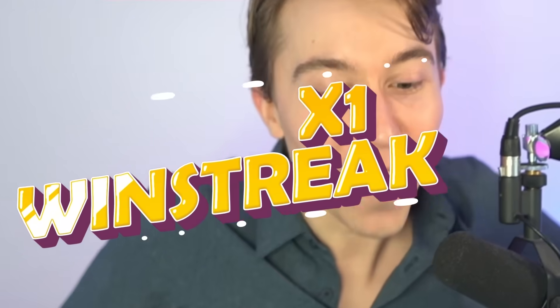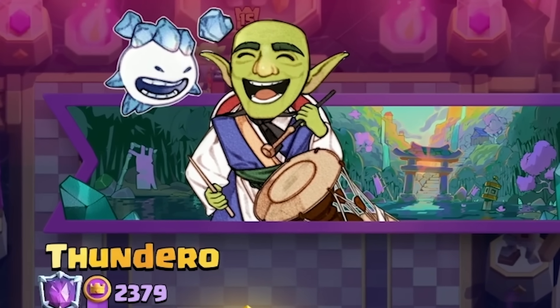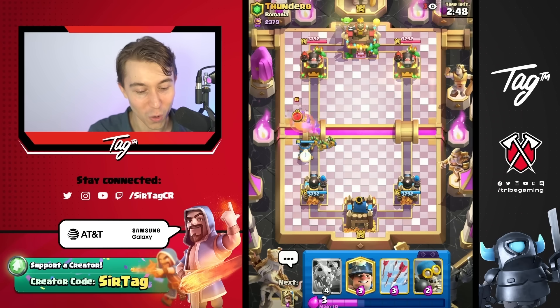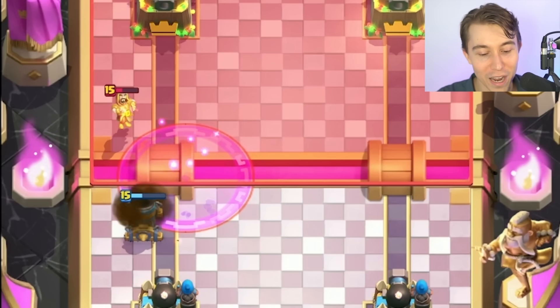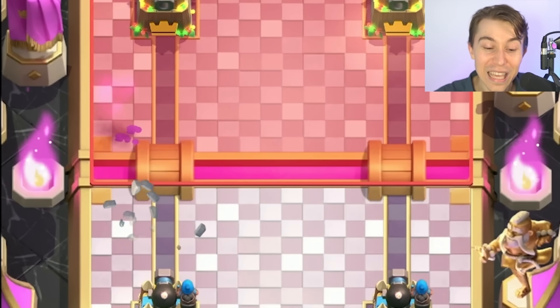We're going for five wins in a row, and this guy had the Ice Spirit in the banner. Our motto is spam like a senseless fool — with this deck, that is generally what you want to do. If you can drop a Mortar and your opponent is running Cannoneer, they're not going to be able to easily defend your stuff.